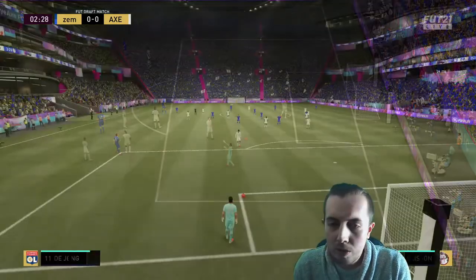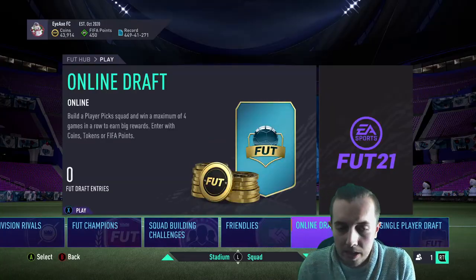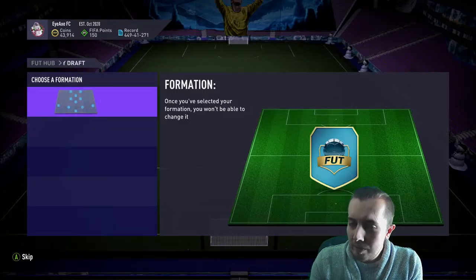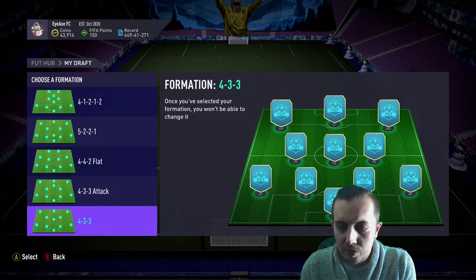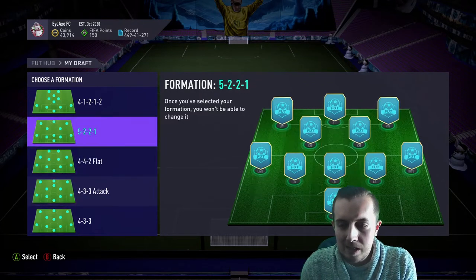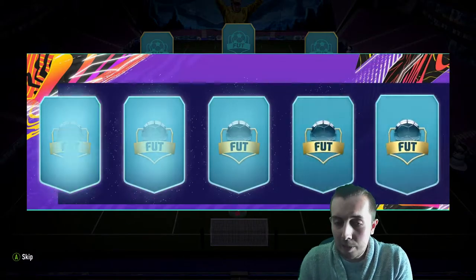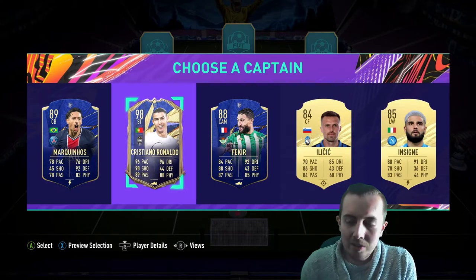He missed a f***ing open goal, are you serious man? Just let me score the own goal. Third and final draft today - let's jump straight back in. What are we looking for? Anything with CAMs. Didn't really get that. 4-3-3 attack could be a very good option just because of less links issues. We get CMs - we'll take the 4-3-3 attack and see if we get a little bit lucky with some of the picks.